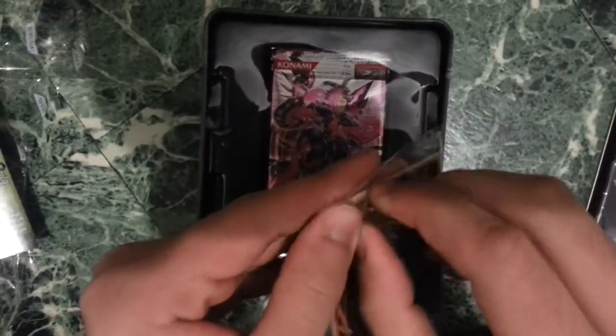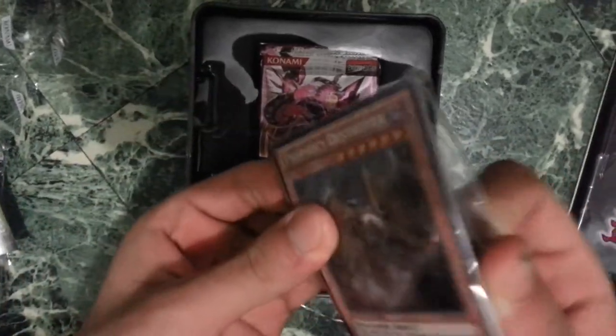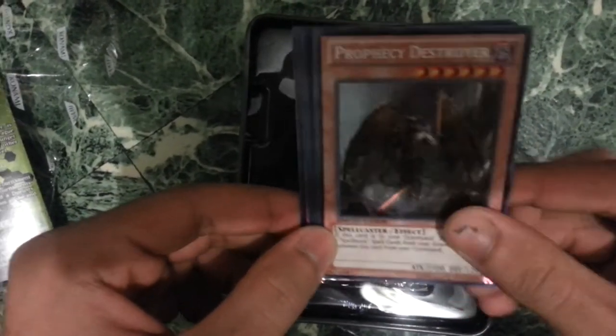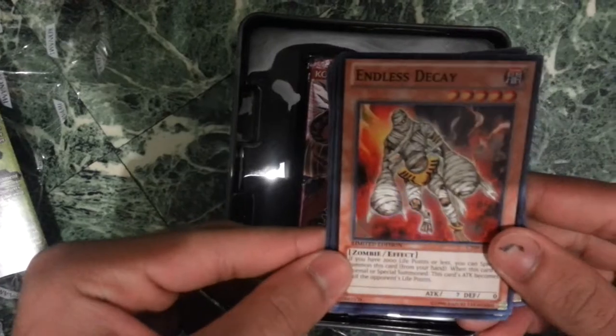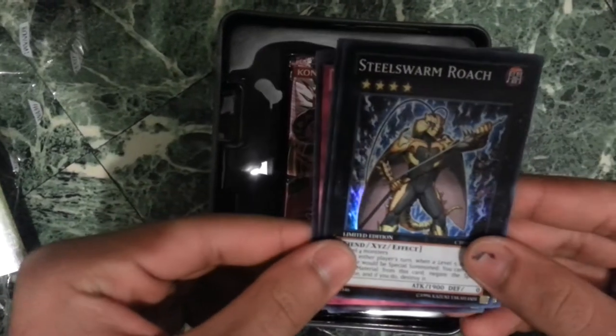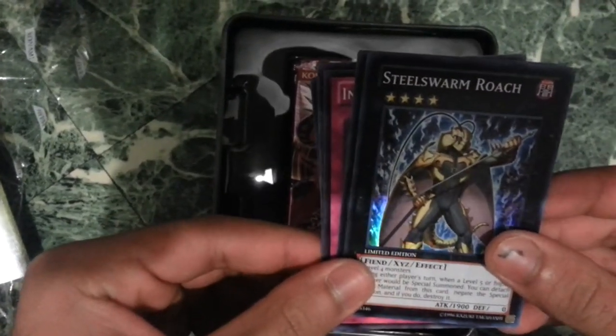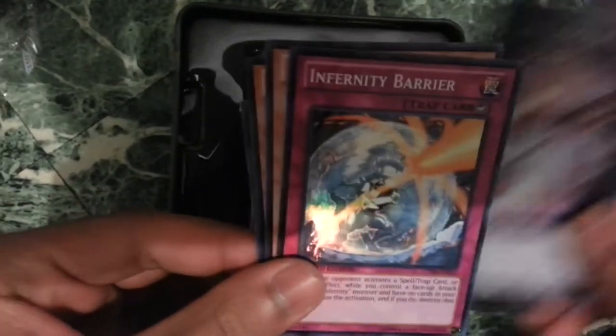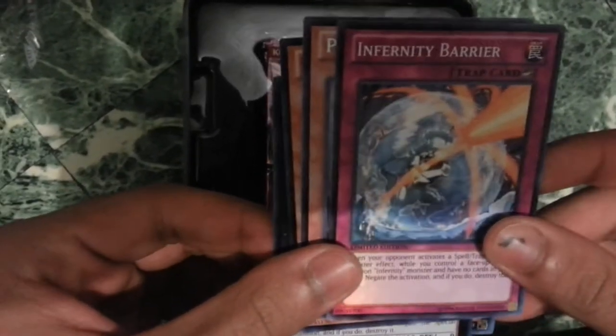I actually haven't looked it up because I got no internet, so I don't know what I actually be looking forward to in these packs. It's a pretty cool looking card — Prophecy Destroyer. And then we got an Inzektor Decay, the Steel Swarm Roach, the Photon Strike Bouncer itself, and Infinity Barrier.